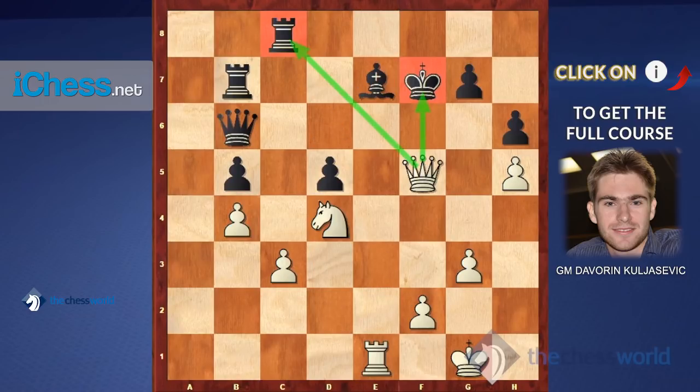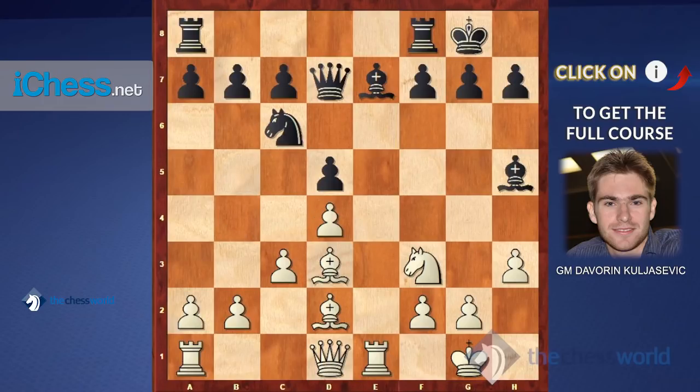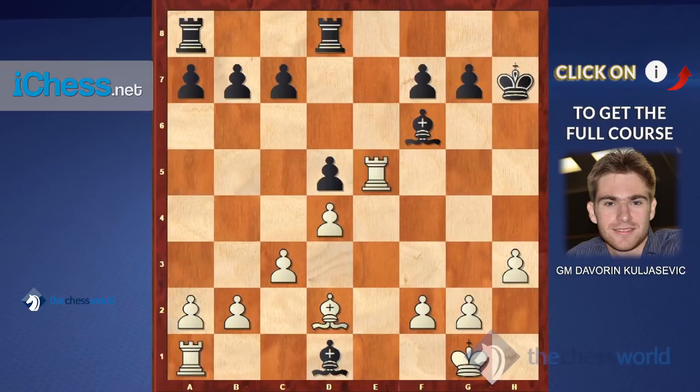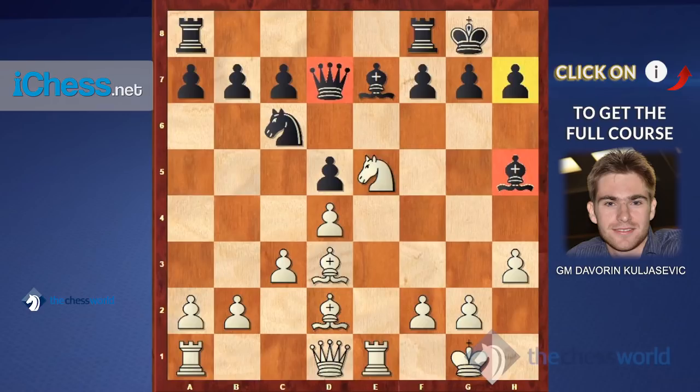Position number three comes from the Bettger Defense — white to move. Compared to the previous position, it's pretty clear what the tactical triggers are: two undefended pieces — the queen on d7 and bishop on h5. This usually leads to tactical ideas, but the knight on f3 is pinned, so you have to calculate carefully. For example, attempting bishop takes h7 and knight e5 doesn't really work because black will play an intermediate move, and after knight e5 — trying to take on c6 and e7 — black plays takes, takes, bishop f6 and wins material.